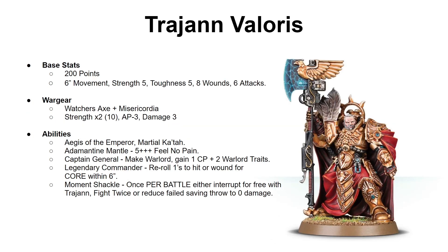Now that we've looked at the general rules, let's look at the general himself: Trajan Valoris. Trajan is included in almost every single list despite his point cost of 200 points. He gets the 2+ save and 4+ invulnerable we mentioned earlier. He's only 6-inch movement, strength 5, toughness 5, 8 wounds, and 6 attacks. His war gear includes the Watcher's Axe and a Misericordia. The Misericordia is a free upgrade — it used to cost points but doesn't anymore — giving one more attack at strength 5, AP 2, damage 1. The Watcher's Axe is basically a relic at strength times 2, AP 3, damage 3. With 6 attacks, he can easily take out a whole group of Terminators if no defensive buffs are layered on them.